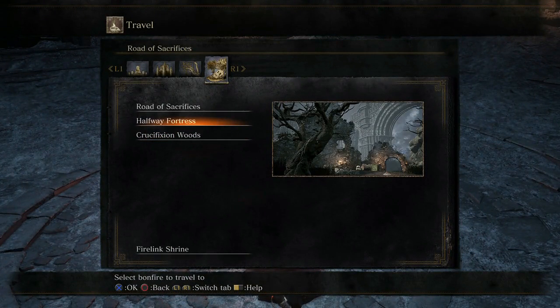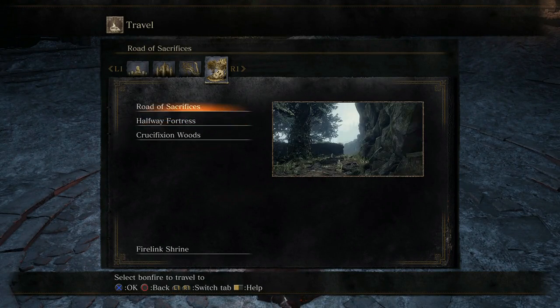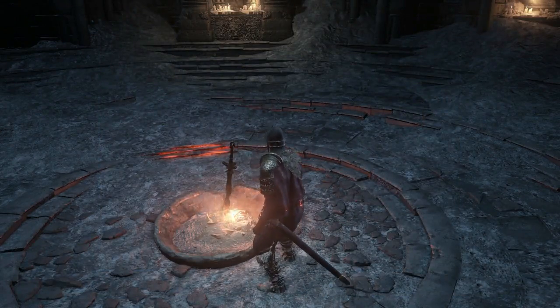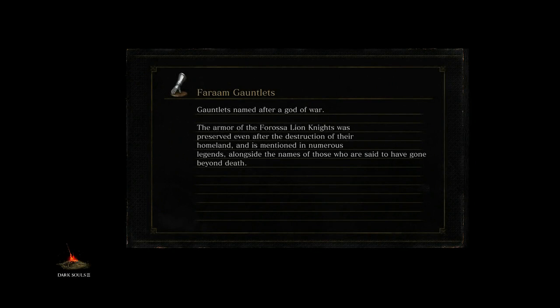Halfway Fortress — that's a funny name for this thing. Let's go back to Halfway Fortress and see what's along that other drop-down path. I also feel like I missed quite a few things in the woods prior to that little fortress area where that potential boss is at.